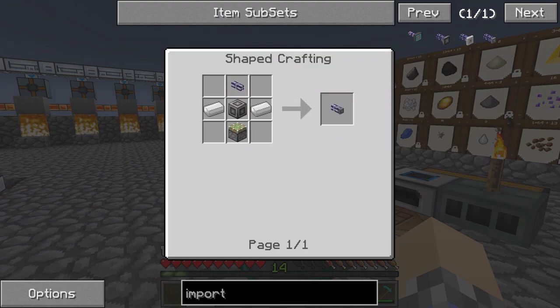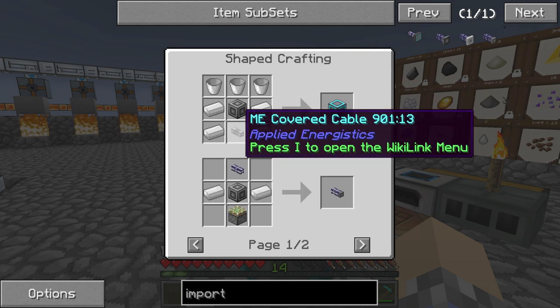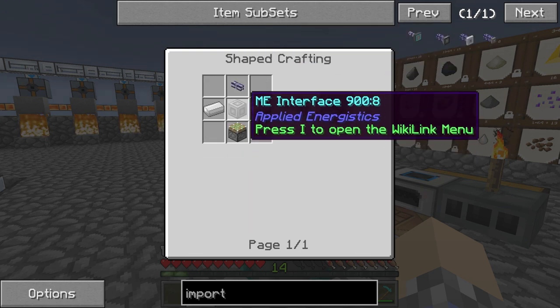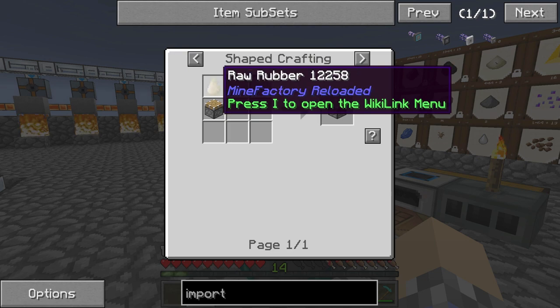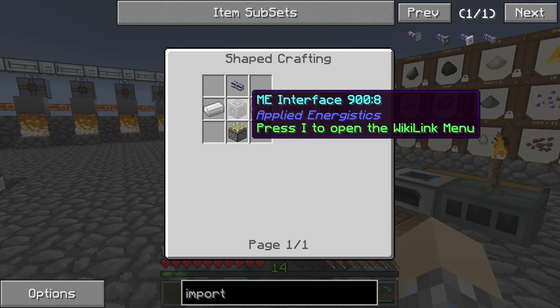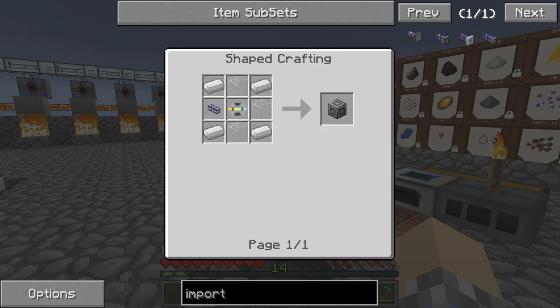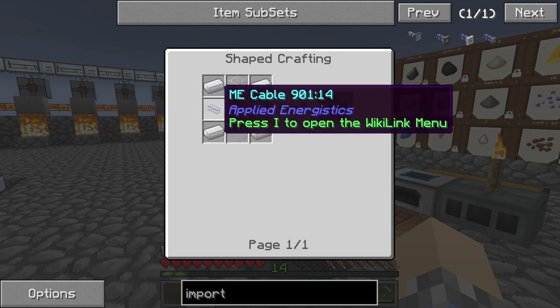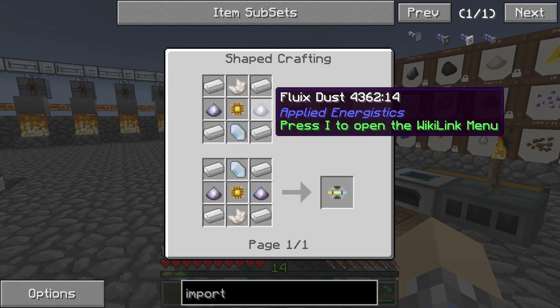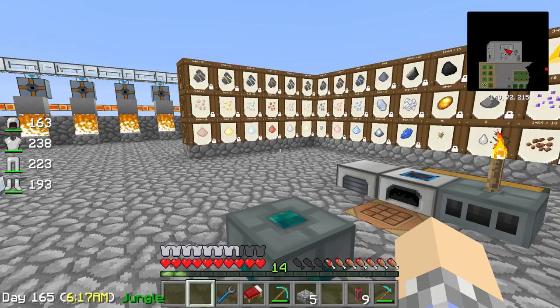It's going to require an IME cable, which we have a couple of, although we'll need more to actually run everything. Depending on how we set this up, we might not need to build anymore. We're also going to need iron and an IME interface. We'll need a sticky piston, which we know how to build. Do we have a ball of glue, some raw rubber? Oh, we got some raw rubber. I was worried we didn't have any slime, but we don't need it.